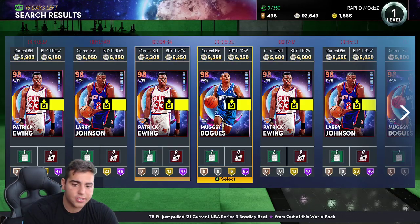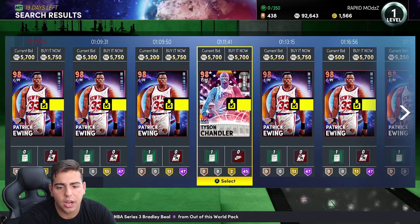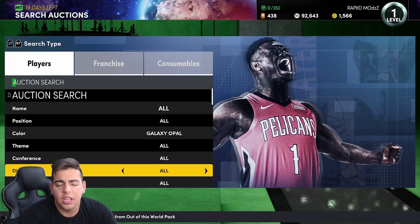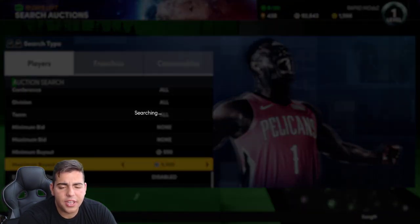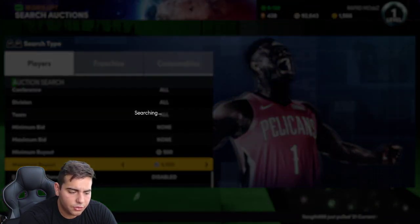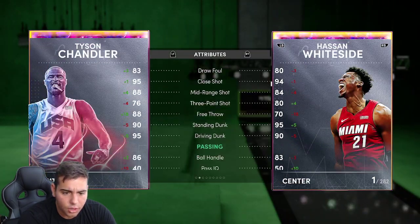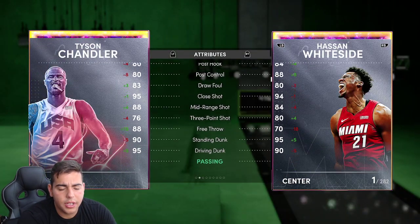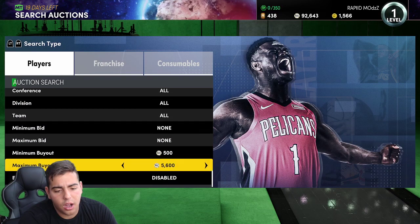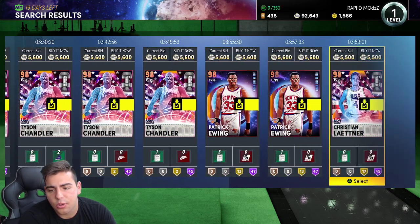Save the best for last. The only problem with this filter is there are a lot of guaranteed opals in these packs, so you kind of want to stay away from that. Obviously stay away from Tyson Chandler — he doesn't really have a lot of benefit in this game; he's just not good enough. At around 5,500, this one card isn't terrible, but his three-point shot's not the best so you probably wouldn't want to run it.